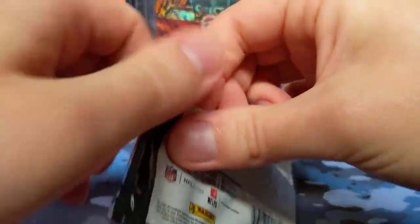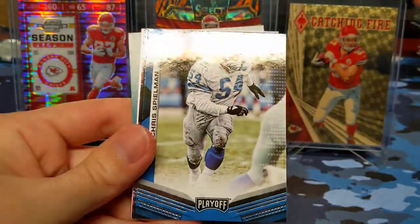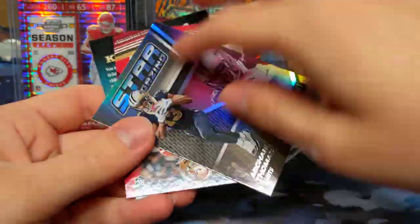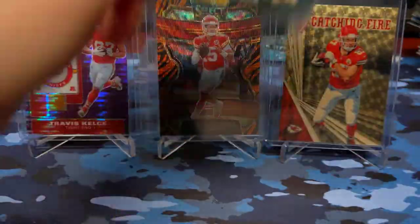Not doing well on these Playoff and Elite packs, but still have two packs left of Playoff. Miles Jack, Curtis Martin, Chris Spielman, Deion Sanders, Devonta Freeman, Jared Goff Air Command, and a Stargazing of Michael Thomas. I could just keep pulling the same inserts but different players. And Jalen Hurd rookie.